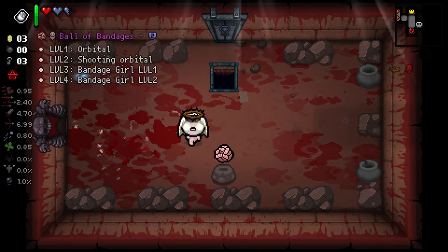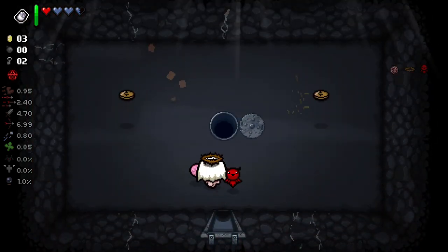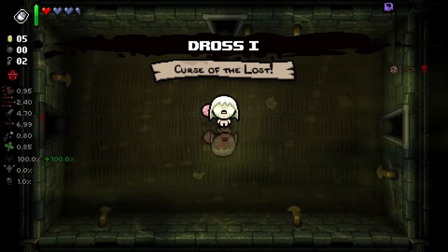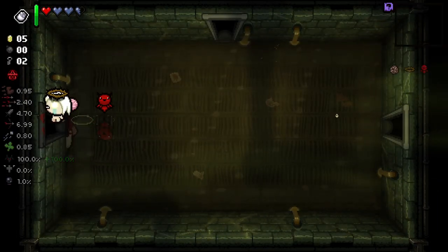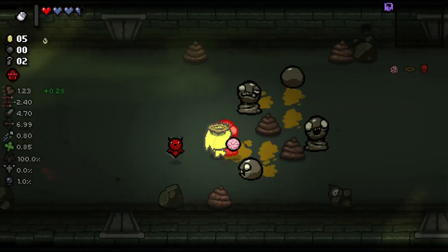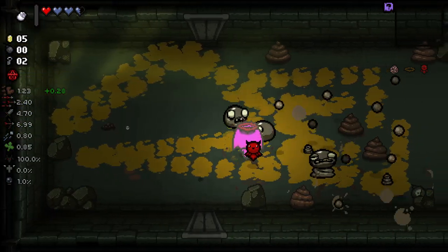We got an Orbital, which is essentially exactly what we needed to make Unicorn Stump valuable. So that's very, very nice. We're going to be able to do some good stuff with Unicorn Stump now, get some good damage out there. That was actually probably one of the most positive outcomes we could have got from a boss. This has become a pretty good start, I gotta say. Now we can get in there and do this whole shebang.